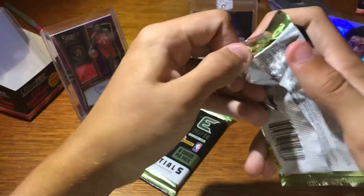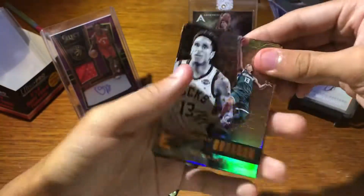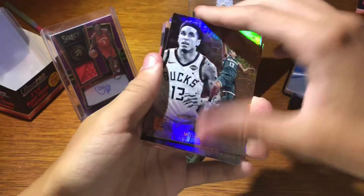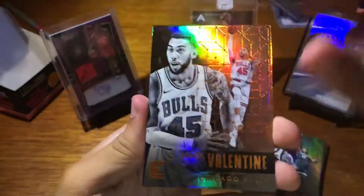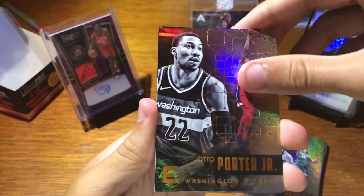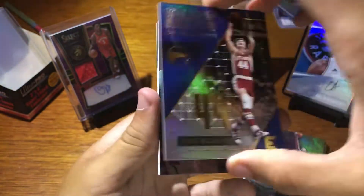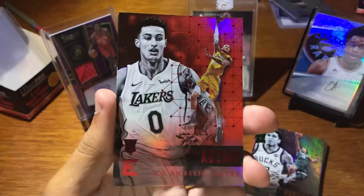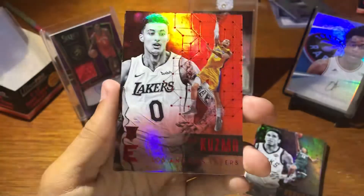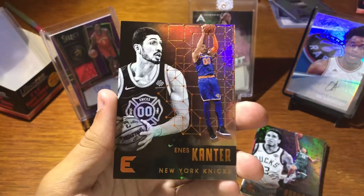Alright, two packs to go. I think the autograph is in this one. Pack nine. Denzel Valentine. Otto Porter Jr. Pete Maravich — Pistol Pete, there you go; I can't pronounce that. Kings of the Court. Kyle Kuzma red — that's nice, I dig that. Tony Parker. And Enes Kanter.